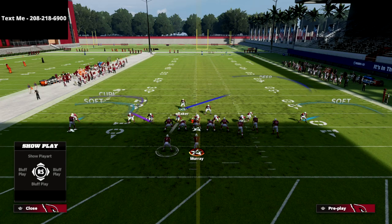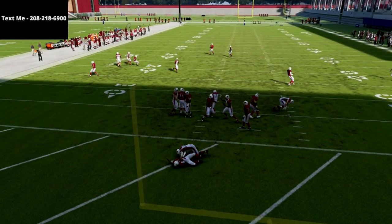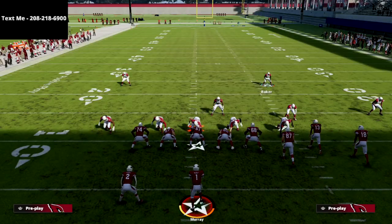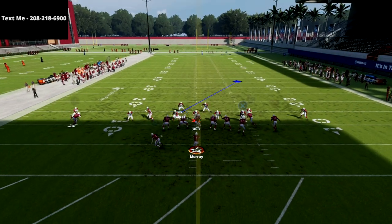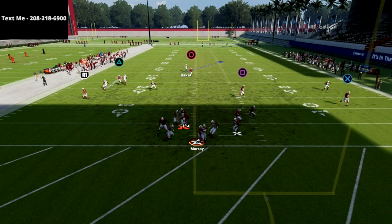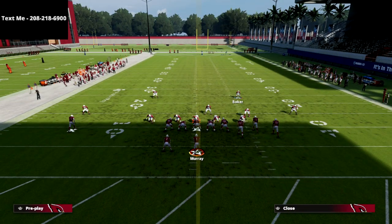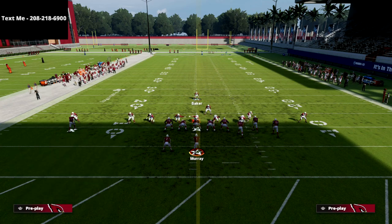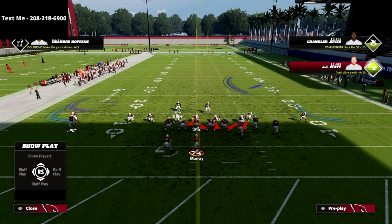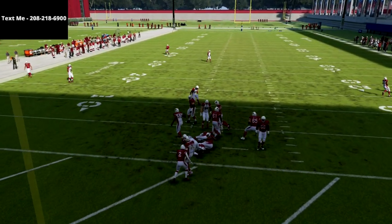That's insanely fast and insanely hard to pick up. You're going to consistently get at least one, if not two, people completely clean. It's either going to come through the A-gap or the B-gap, and you're always going to get pressure off the left edge. When they start blocking people, blocking isn't necessarily going to help them. I'm going to demonstrate by having the running back block.